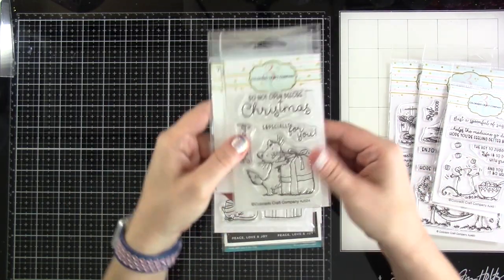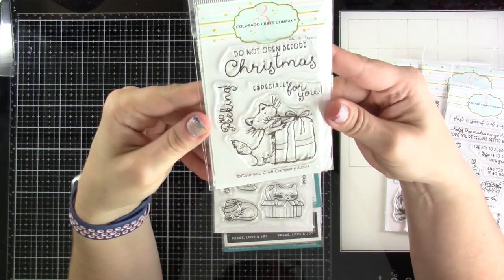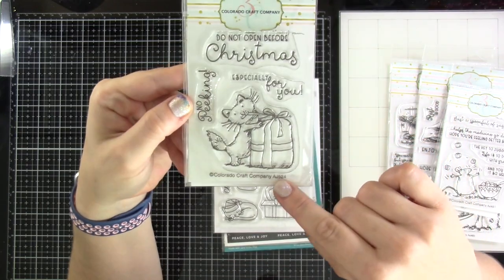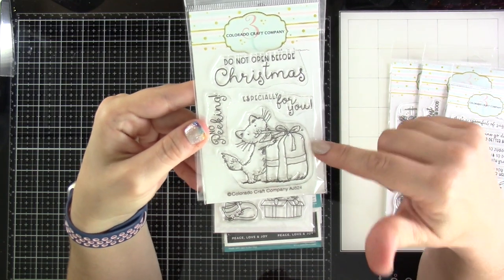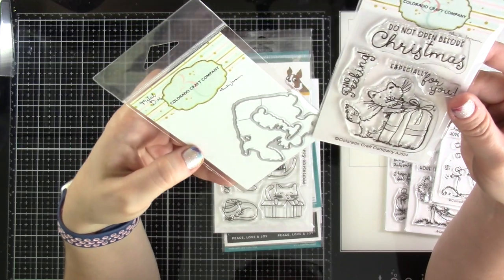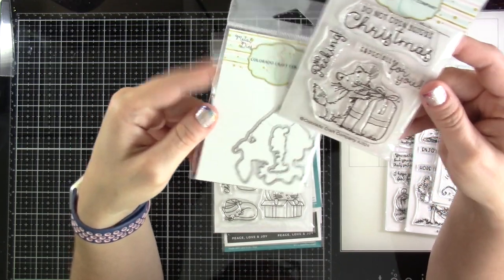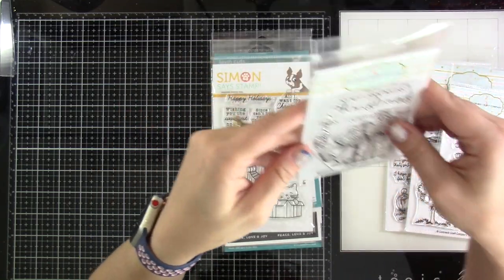And then I had to get this one — I think this is last year's release. No Peeking, with a kitty in a bag. Sentiments include Do Not Open Before Christmas and Especially for You. I did get the matching die, and I thought this would be fun for tags or cards. The No Peeking die not only cuts out your cat but also cuts out the 'No Peeking' sentiment.